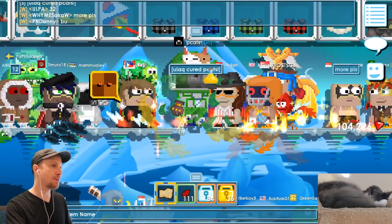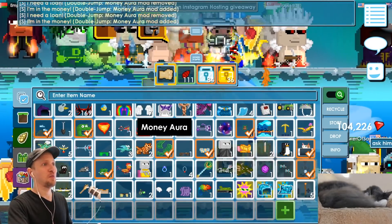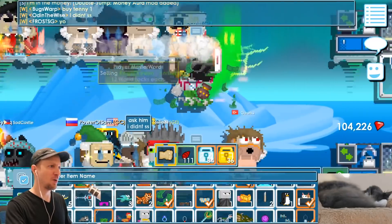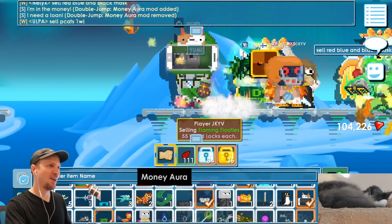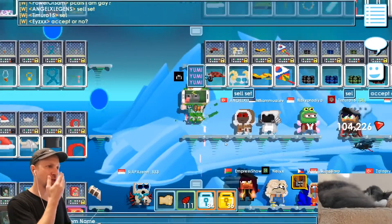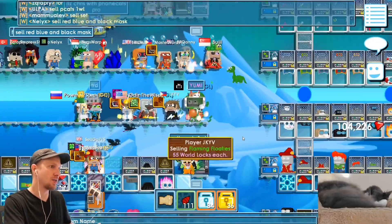But when it stops, bro — I'm not gonna pull up my inventory and find the item. When I can't even see it, maybe I will, I don't know. I really don't get it. It's the most expensive aura — sometimes it looks amazing, sometimes it looks like it should cost one world lock. I don't understand.